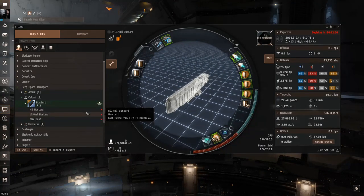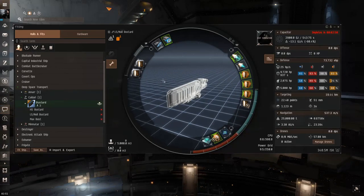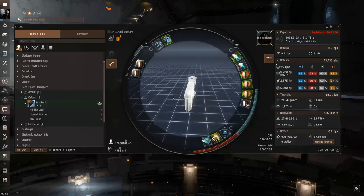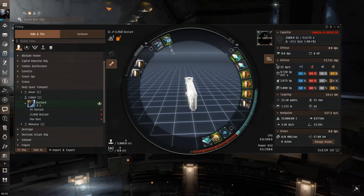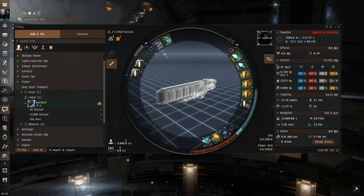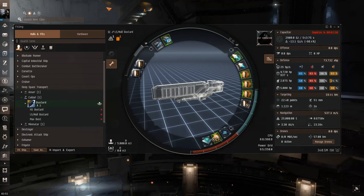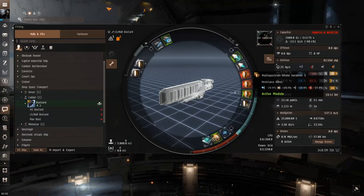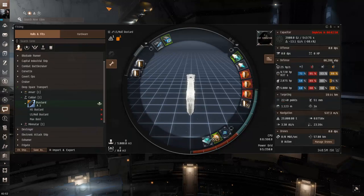In low and nullsec they often rely on bubbles or long-range scrams/disruptors. If there's a heavy interdictor like a Phobos, no amount of warp core strength will save you. But this is just another line of defense. Your first line is the cloak trick; if that fails, activate the compact interdiction nullifier to escape a bubble. At a gate camp, do the cloak trick and activate your warp core stabilizer so that even if insta-locked out of cloak, you have enough WCS strength to break the scram.